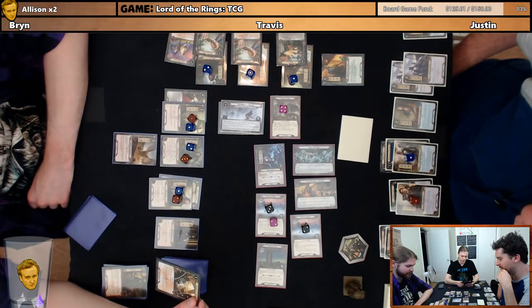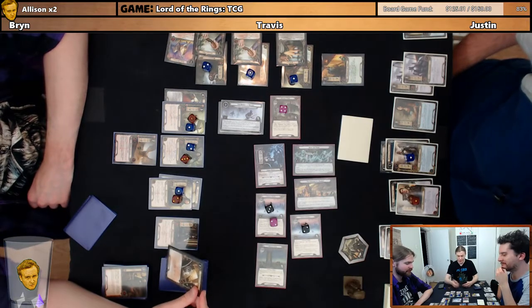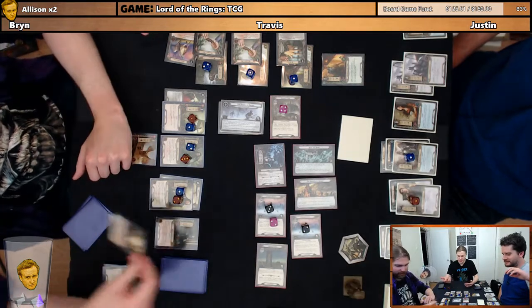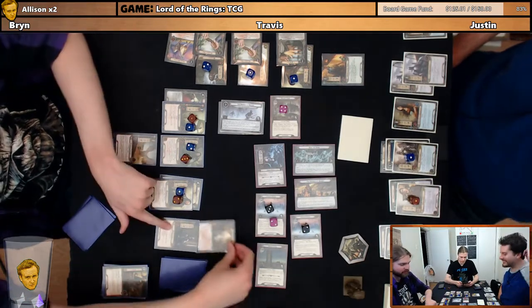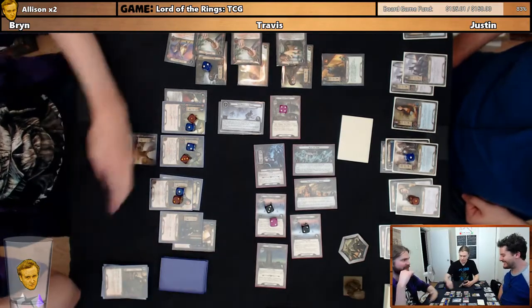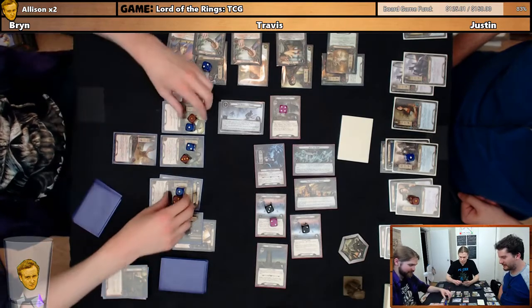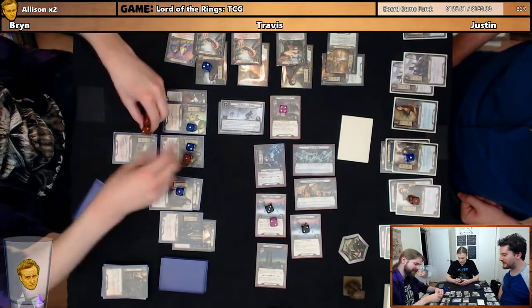Oh, I don't care. Baragond is not currently carrying a shield. It's good on Boromir because I can pay threat to defend with him more than once, but I'm also at 41 threat so I can't pay too much more threat. We're running out. I got a Galadhrim Healer — heal two for each hero. Sweet. Just like that. Man, Guthlaf just got a lot stronger.